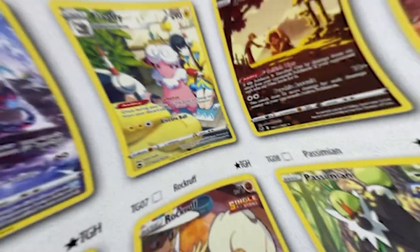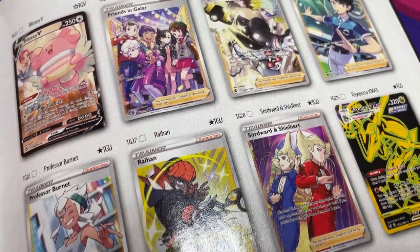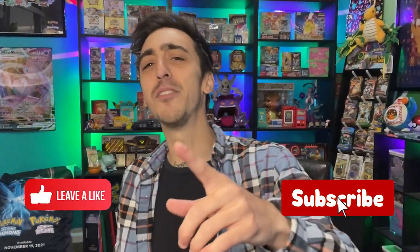The brand new Pokemon card set Silver Tempest is officially here, and with it comes the final trainer gallery set of Sword and Shield. I've had some awesome pulls from the Silver Tempest pre-release events, but there's still some incredible cards I need to add to the binder. Drop a like on this video, drop a sub on the channel, and let's rip into this booster box.